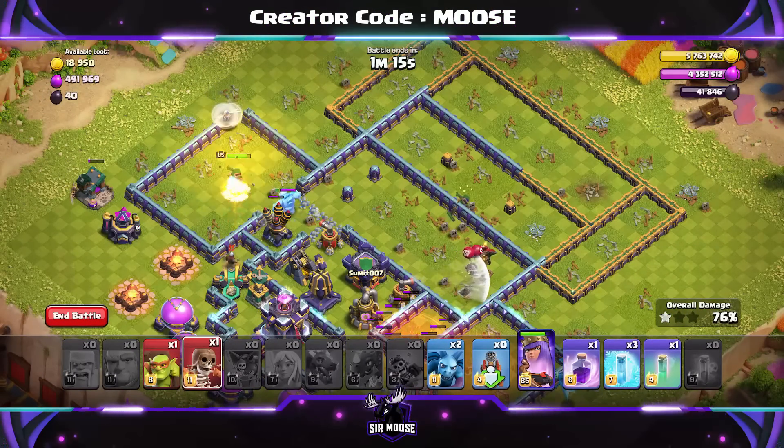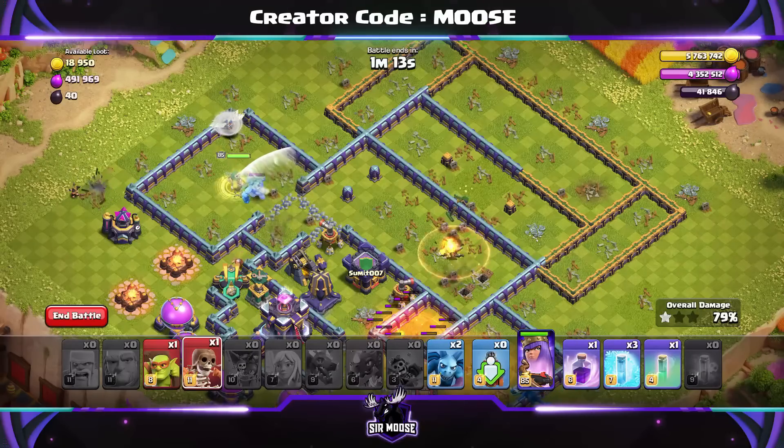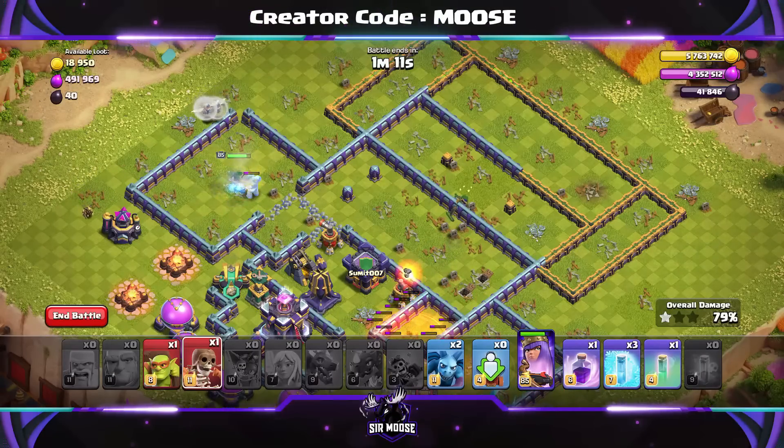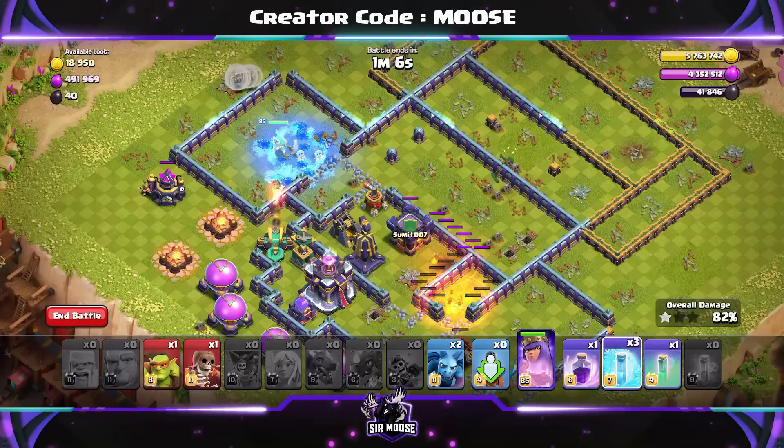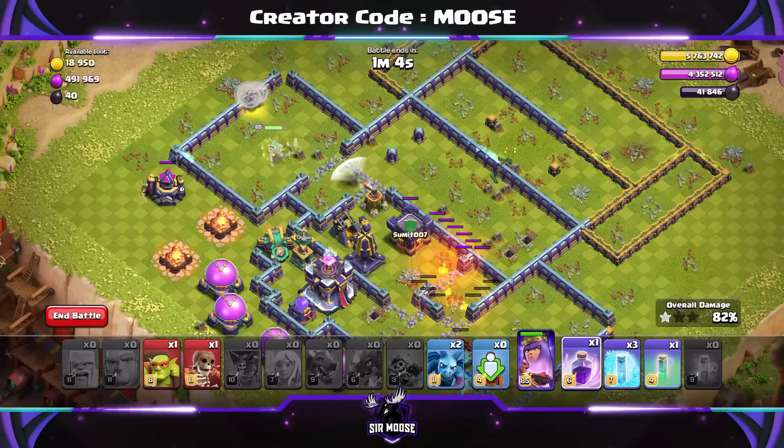There's the Clan Castle Troops. We don't need a Poison Spell for the Ice Golem. That's Gary the Ice Golem — I know him. Well, I knew him. He's been taken out there. And the Queen looks like she's got a lot of work to do there.